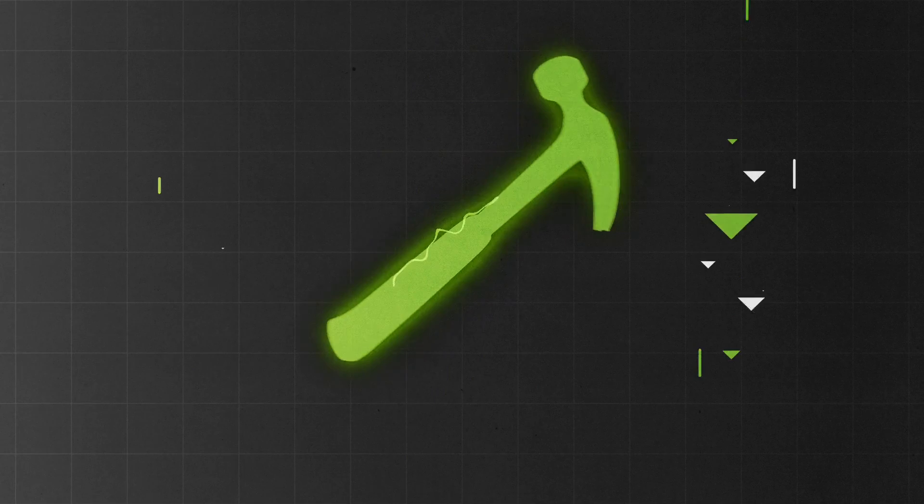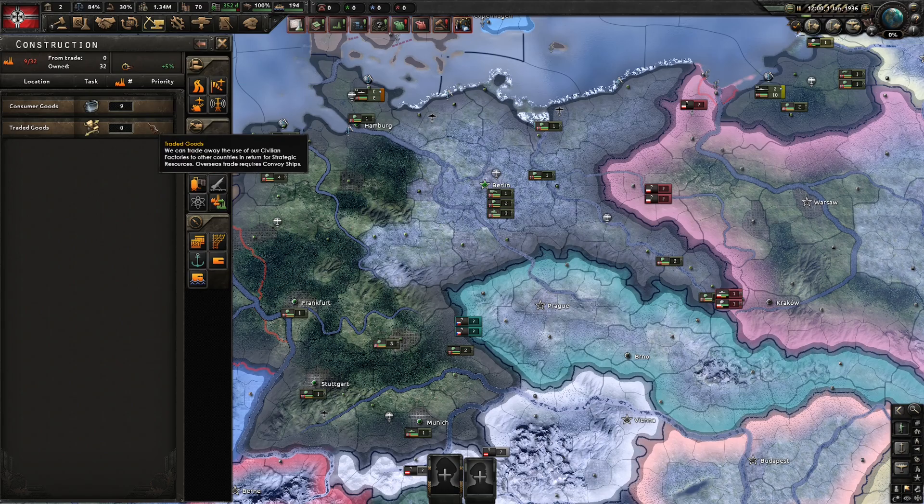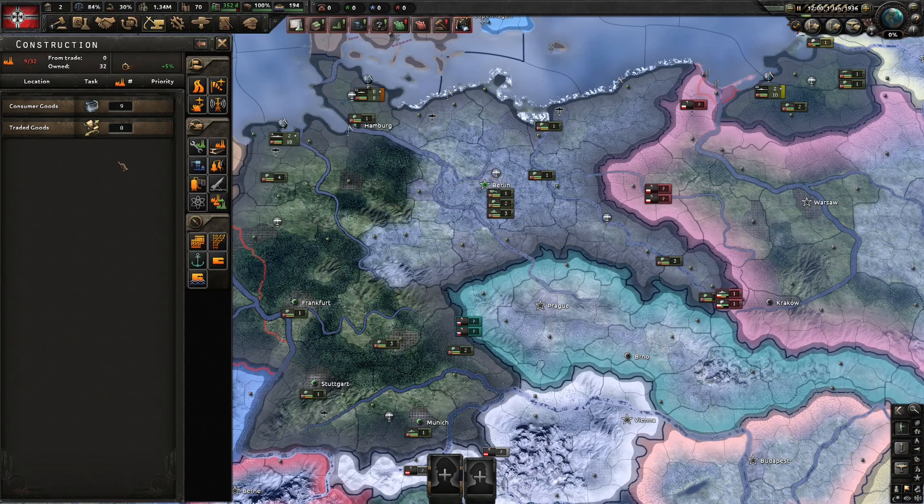Alrighty, so first things first, if you open up your construction tab just up here, this is going to give you an overview of what's currently in your construction queue — currently nothing — what buildings are available for you to build on the right hand side, as well as the number of civilian factories that you have available. Civilian factories are these orange ones over here. They are what are used to build literally all the other buildings in the game, as well as repair damaged ones.